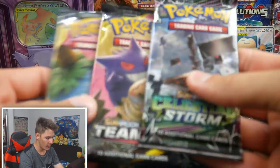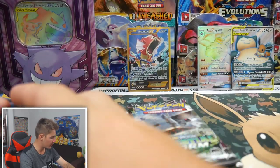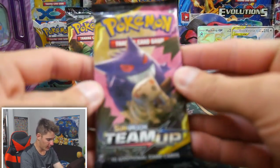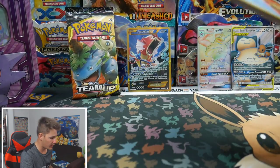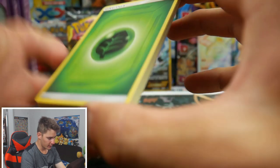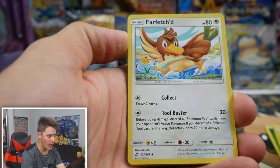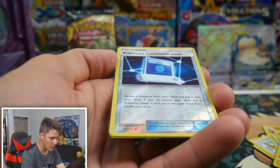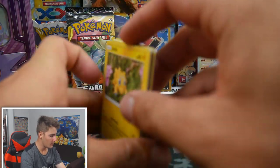So we have Celestial Storm, Team Up, and a Team Up Venusaur pack. Let's go Celestial Storm last and see if that changes anything. We start off with a Team Up pack — I have been enjoying this set as of recently. We have a Leaf Energy, Charmeleon, Unidentified Fossil, a Farfetch'd, a Staryu, Poochyena, an Alolan Geodude, Paras, a Joltik, Pokemon Communication, and an Aerodactyl Regular Rare to finish that pack off.